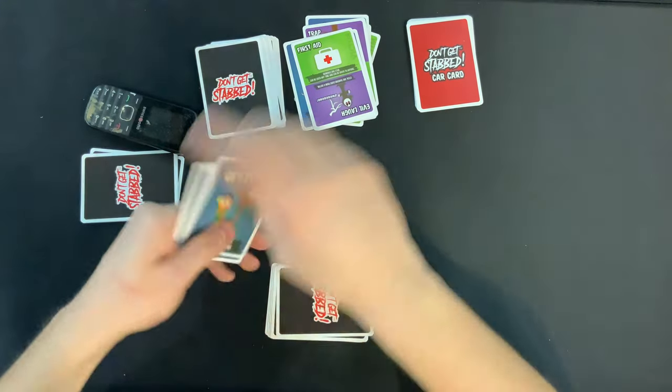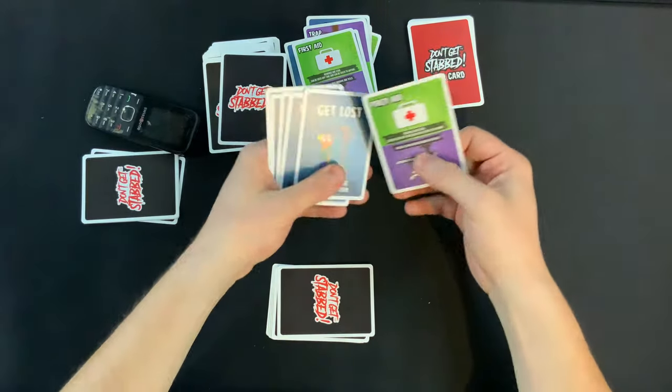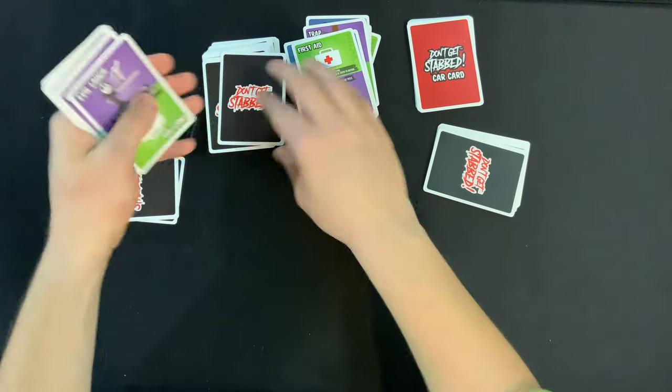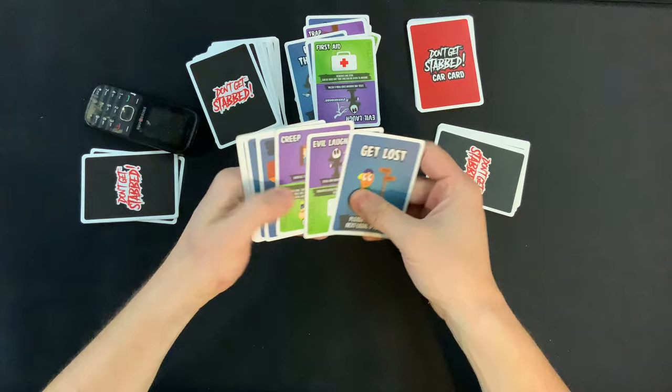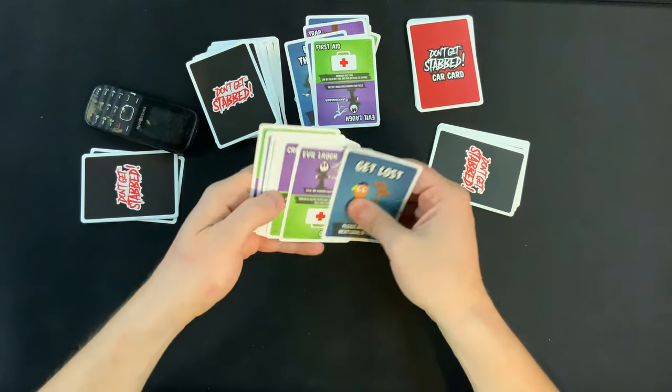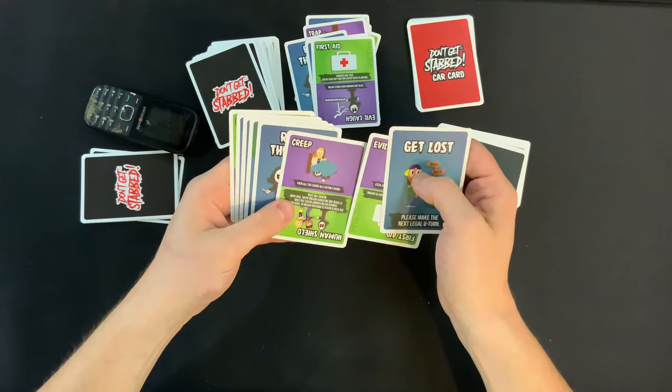This player now — they're like, is this a stab? It's still not a stab, and they have a first aid. They're pretty happy about that. Nice turn. This player right here draws Get Lost — is that what they need? I think that's what they need. It's not what they need.